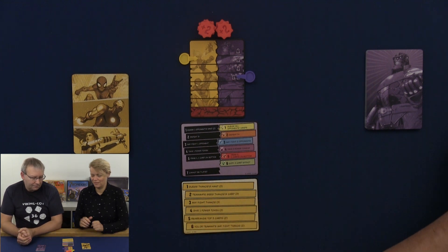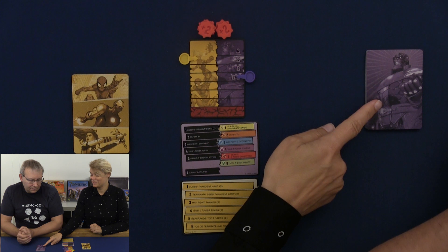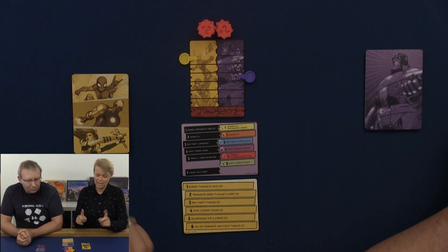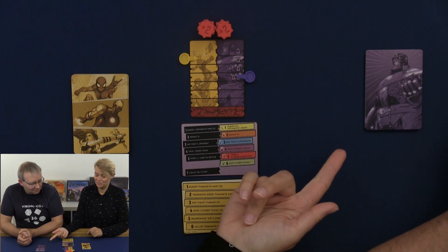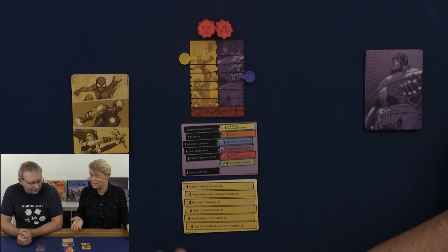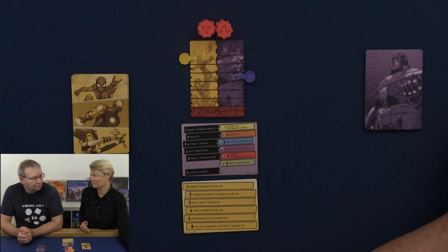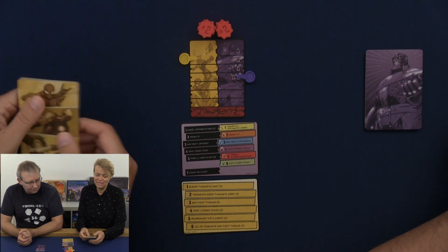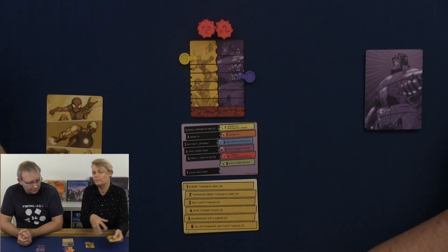In this game we have 2 decks of cards: we have Thanos' deck of cards — he is the bad guy — and we have the hero deck. Thanos is against all the heroes. If you are more than 2 players, then Thanos will be alone against all other players, and you will each get 1 card in your hand but you cannot talk about your cards — though you have to help each other.